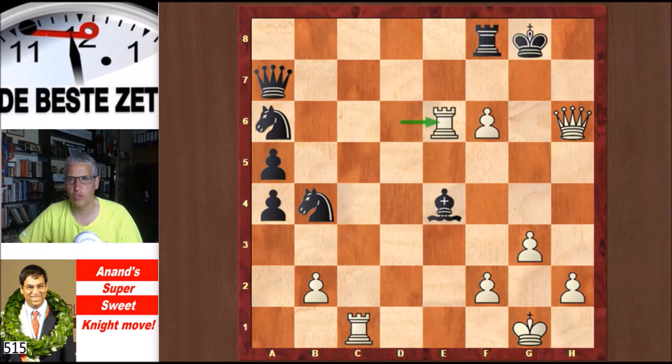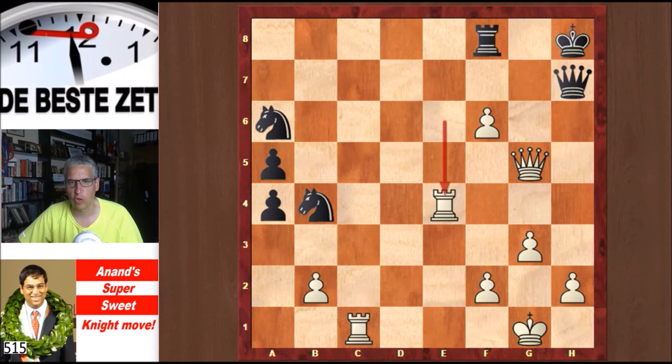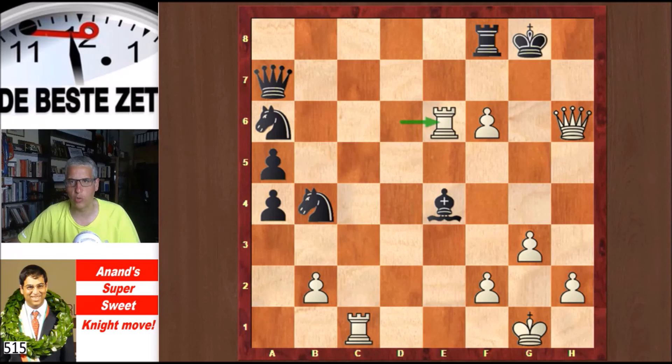Going back to the game position where Rxe6 happened — one more variation after Qh7: we played Qg5 check, and if you don't play Bg6 but go with the king to h8 instead, that is a very nice move: Rxe4 followed by Rh4, and you cannot take that rook because it's checkmate.